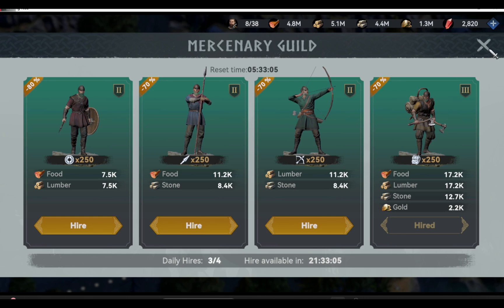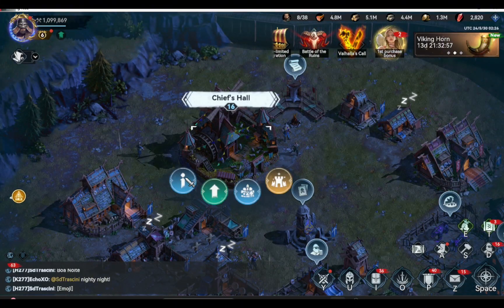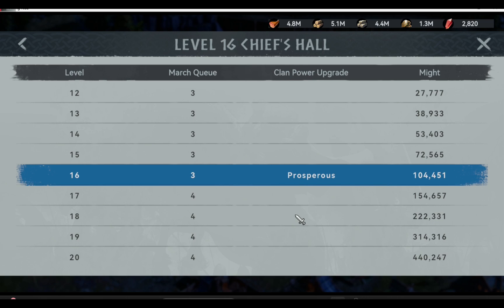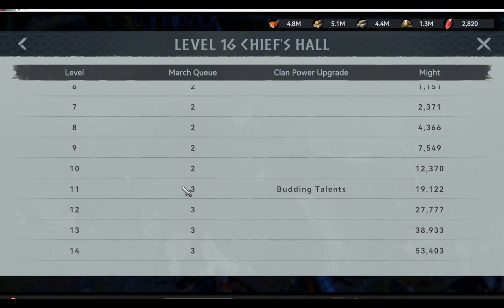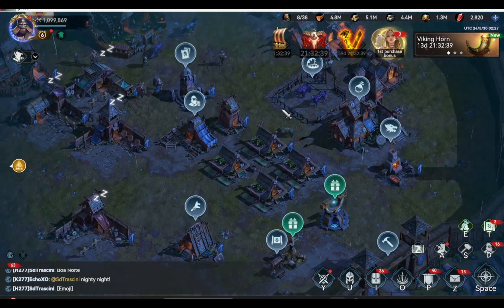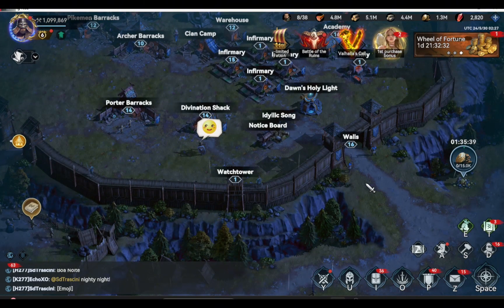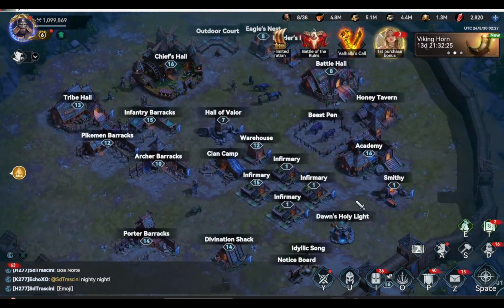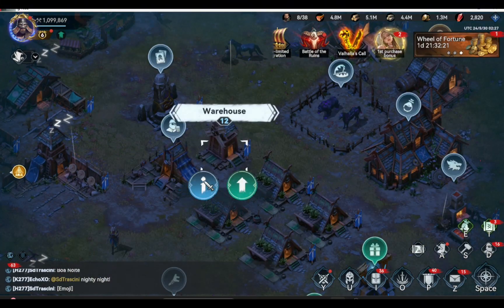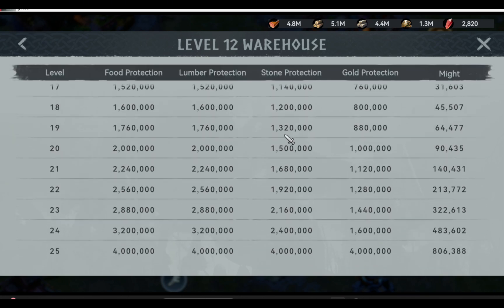Tip number five is to upgrade buildings. I would suggest upgrading your chief hall to at least level 17 so you can deploy four troop units on the map to gather resources. If you can't, at least reach level 11 of your chief hall so you can deploy three troop units. However, Warehouse, Walls, and Tower are three buildings you must not upgrade. Walls and Tower protect your city from raids, making it hard for your main account to raid your farm account. The warehouse protects your resources — if you upgrade it to higher levels, you won't be able to loot many resources from your farm account.